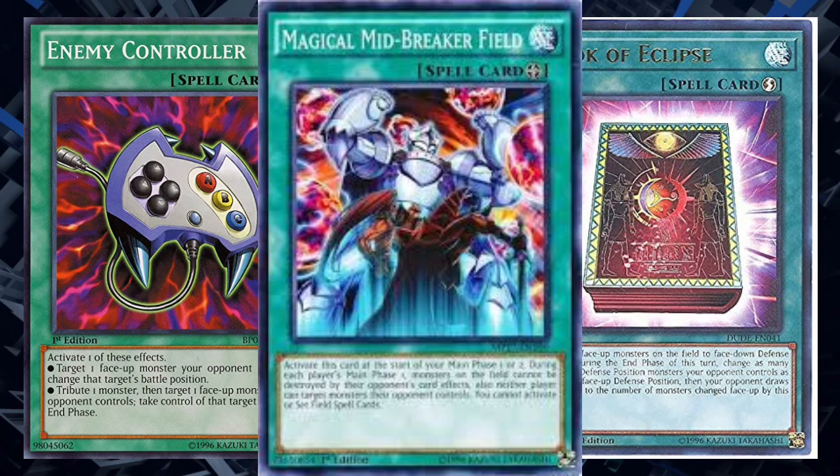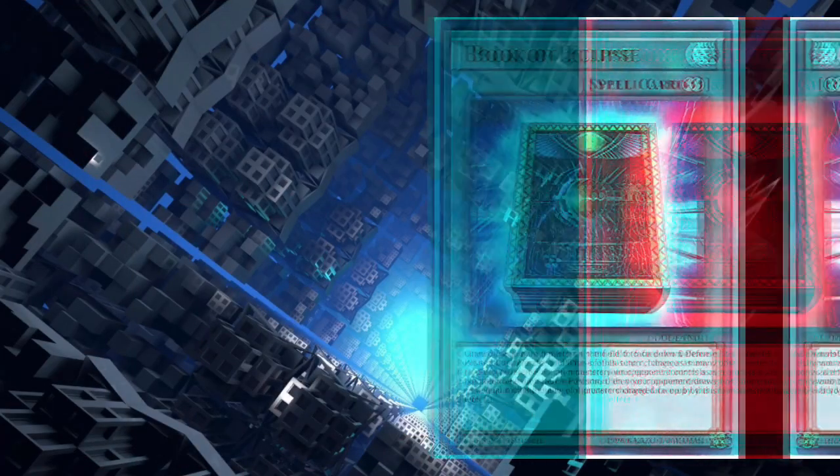As an intermission before part two — three cards worth mentioning quickly: Enemy Controller, because you can chain it to the little birds and allow them to resolve elsewhere or switch a monster so it can't get over Impen. Magical Mid-Breaker ensures your little birds are untargeted. And Book of Eclipse for handling boards.